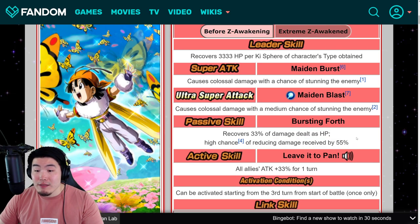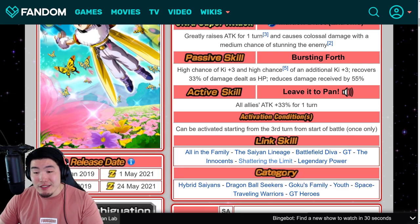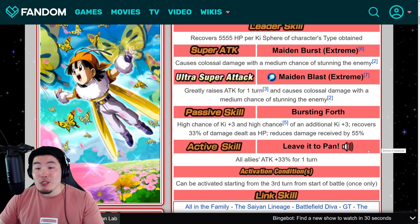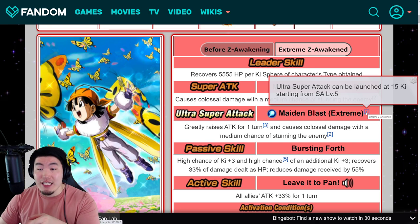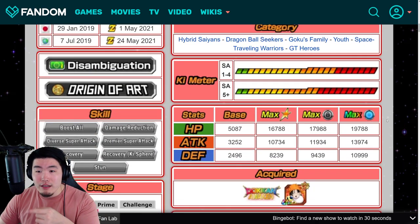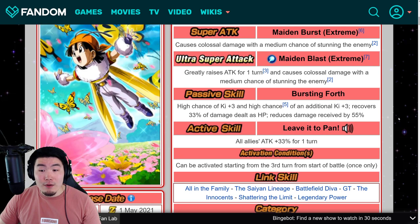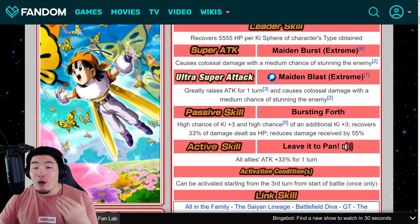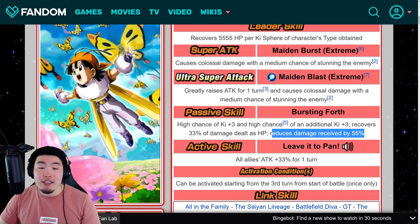She's also going to be able to get her super off much easier. Depending on the team, it wasn't too hard for her to get her super off before, but now you can get that ultra super pretty much every single turn — and I believe she can get the ultra super at 15 Ki compared to 18 Ki for most LRs. She's definitely much improved and will be able to do a little bit more damage, which means she can also heal you more, since the more damage she does the more healing she'll provide. She's going to be a great tank with that guaranteed damage reduction.